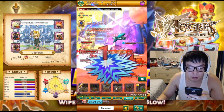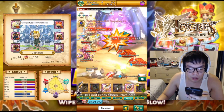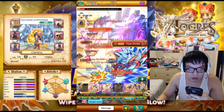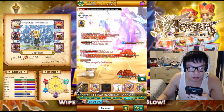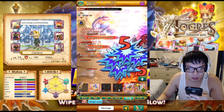Usually the best team comp for farming would be one healer and four strong single-target DPS, or one healer, one Leaf, and three single-target DPS — that's what I'd recommend. This boss does have an Extinction Wave, but it's called Null Wave in this version — same thing, nothing different about it.